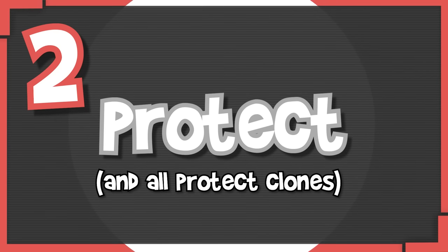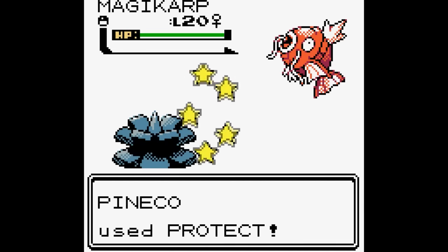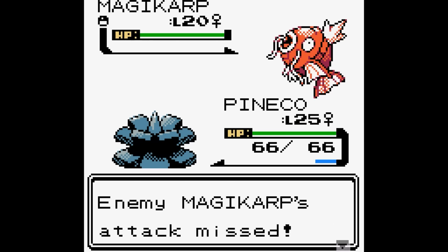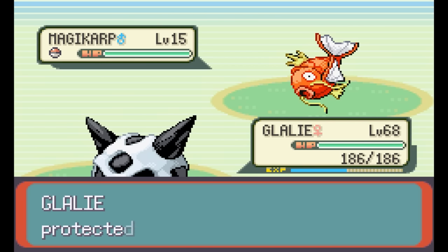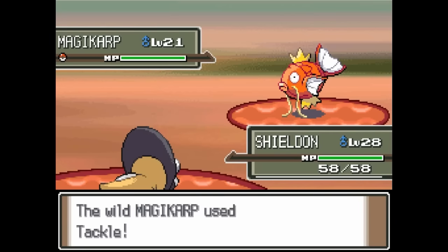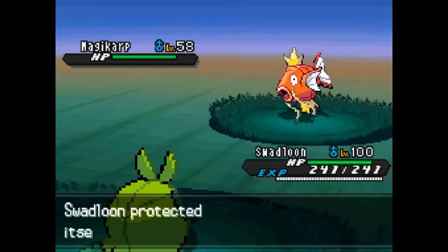Number two is Protect. The only move that might enable stall more than Toxic is Protect, and Protect lands higher because it enables so many other things - from its use in double battles where it's one of the best moves in the game, to scouting if you're playing blind, enabling Leftovers recovery, and stalling up PP. Nothing can match the sheer utility. You can use this to deal with Slakings, Dig users, stall out field effects - it's such a Swiss Army knife of a move. And again, basically every Pokémon learns this move.